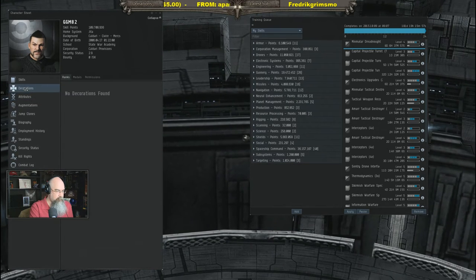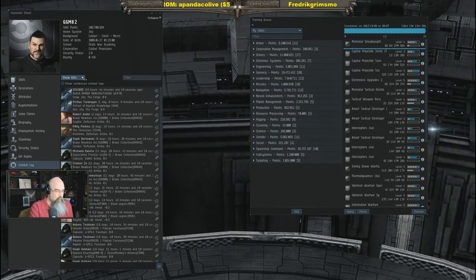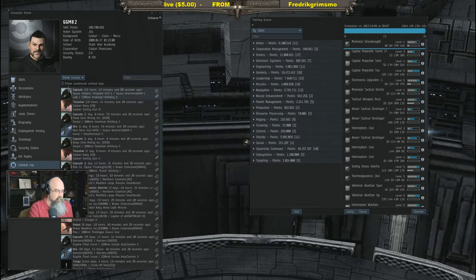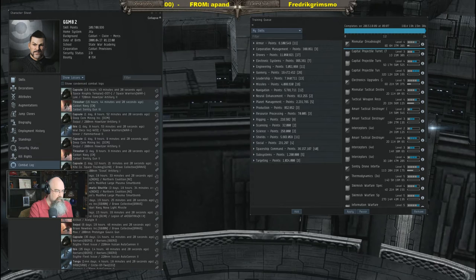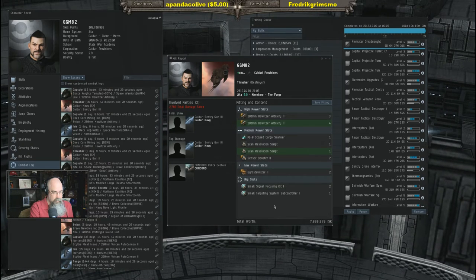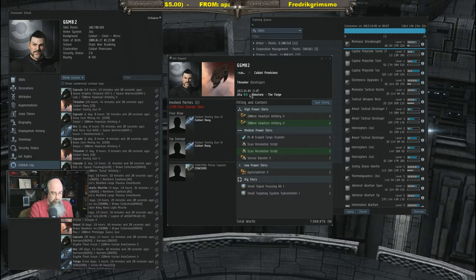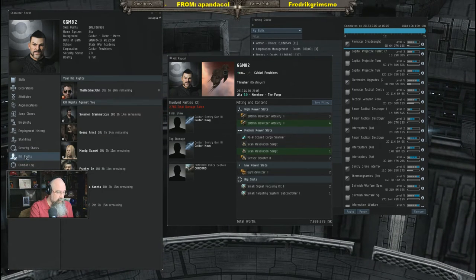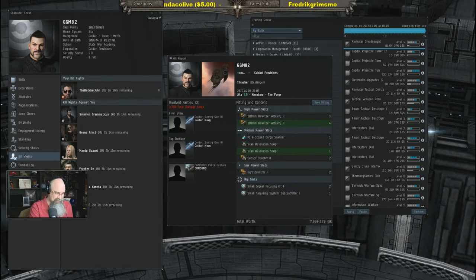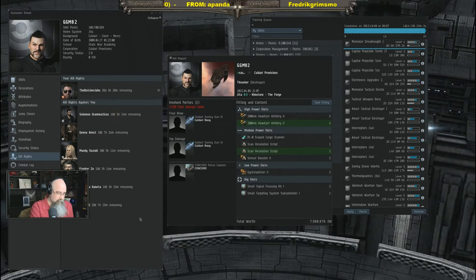Let's look at the combat log to see what he was flying. There are a few kills listed. Checking losses: sixteen hours ago he lost a Thrasher in The Forge in a 0.9 system. As for kill rights — the post said five kill rights, but actually there are six, because he got one last night while the character was still listed for sale.